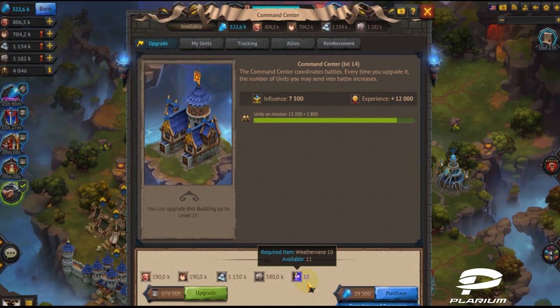Once you've made sure that you have the required amount of resources and weathervanes for the building upgrade, press the Upgrade button. You can always hit the Purchase button in order to save resources and time.